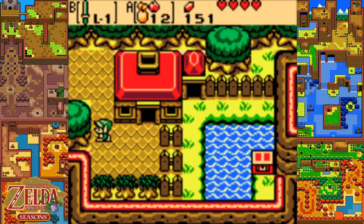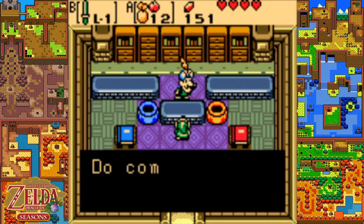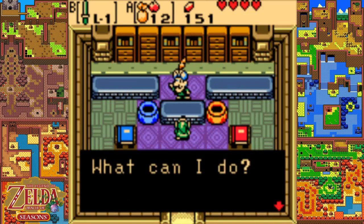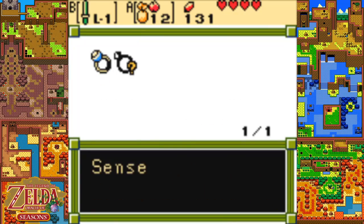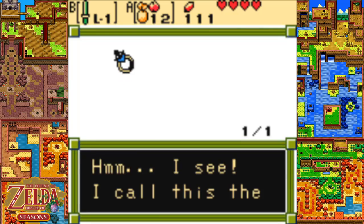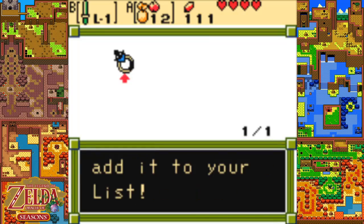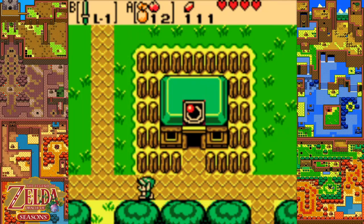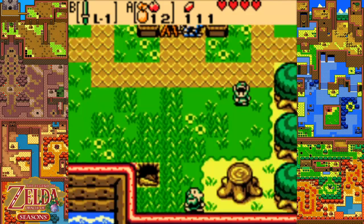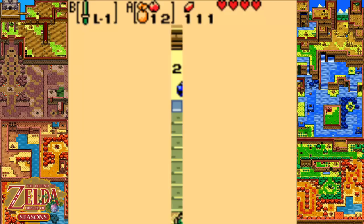I want to get to that chest, but we can't do it in this season, so we'll have to come back later. Hello Vazu. Welcome to Vazu Jewelers. We're going to get our two rings appraised. The one we got in the dungeon is the discovery ring - sense soft earth. Not too useful. And then the one from the bush is the cursed ring: half sword damage and damage taken doubles. We don't want either of these rings, unfortunately. The soft soil one is useful, but it's too early in the game for me to get the items I want out of these, because the big benefit is there is a heart piece buried in one of them.